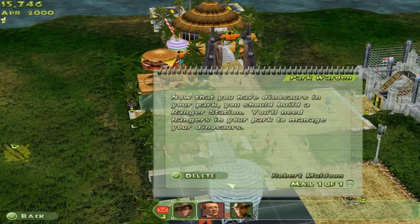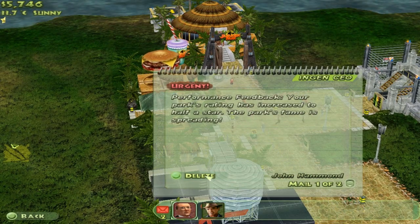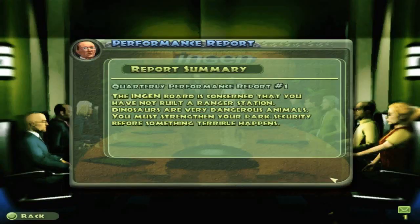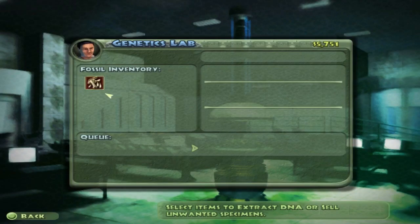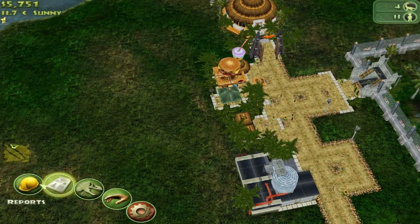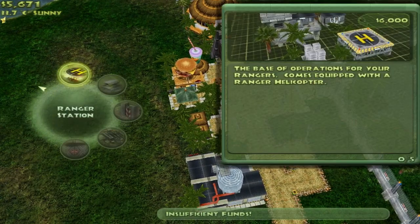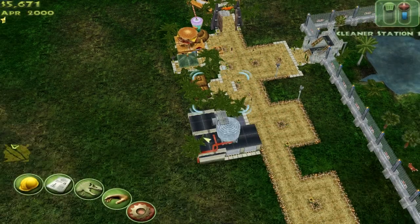Just $290,000, John Hammond - no one loves you. Oh, Ranger Station - that's right, I need to do that. Performance feedback: the engineering board is concerned that you have not built a Ranger Station. Dinosaurs are very dangerous. You must strengthen your park security before something terrible happens. We're already at 55%, so before engineering gets angry with me, let's build a Ranger Station - and that costs $6,000. I can't afford that.